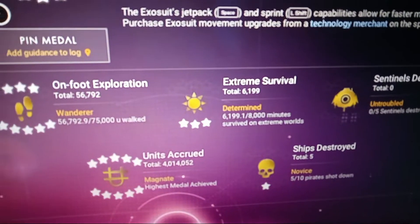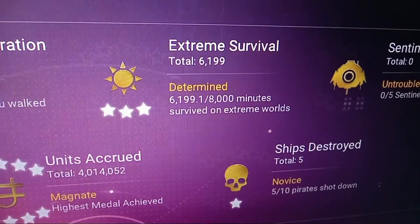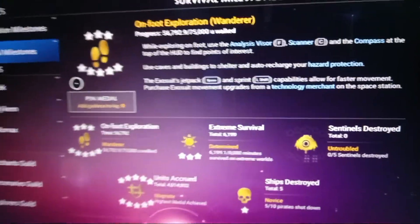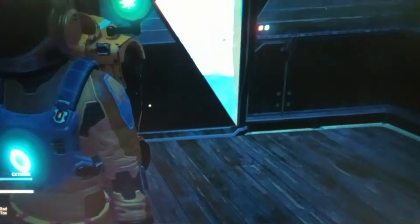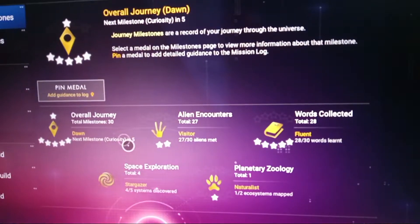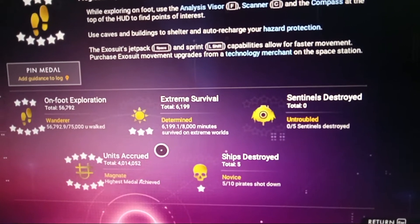Let me show you how the Extreme Survival Minutes work. So if I go into the game, you can see the minutes — the Extreme Survival Minutes are 6199.1.